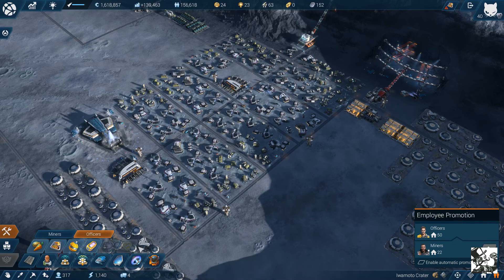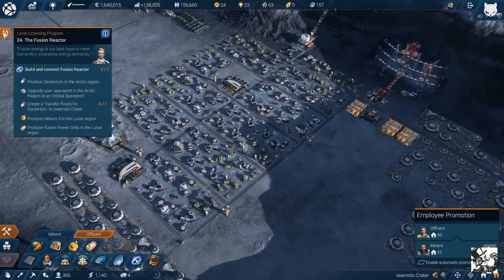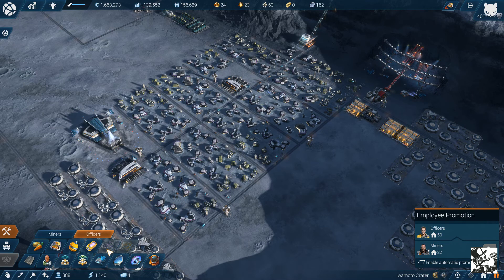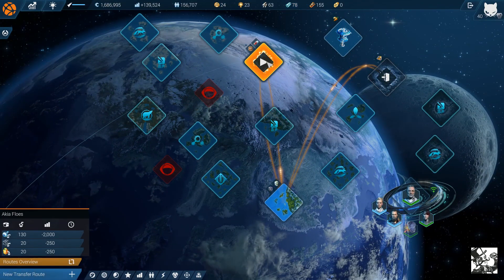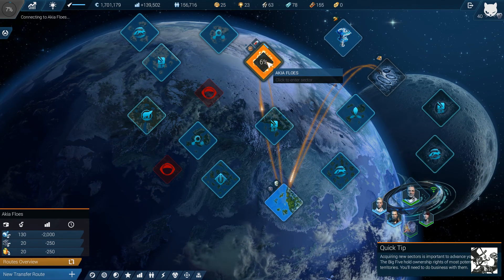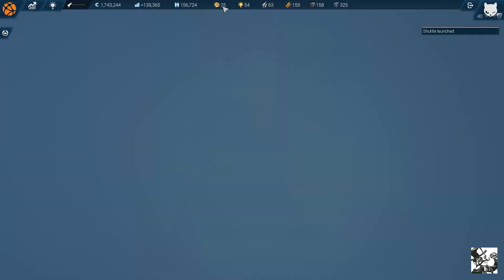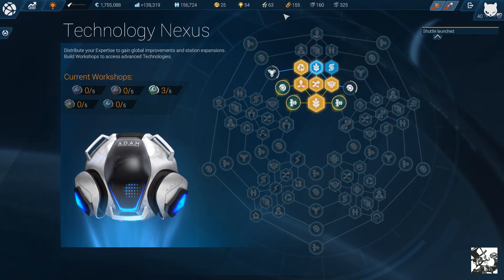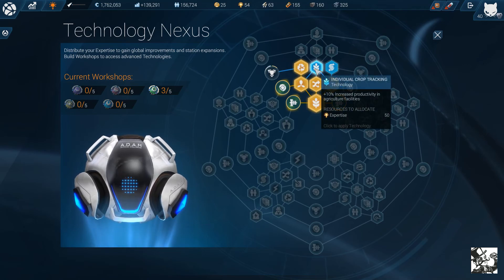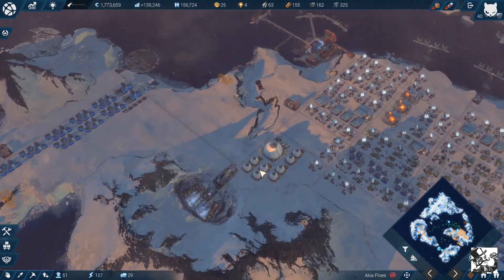Now we should be able to get anti-grav compensators — nope, we still don't. I find that very sad. We also need deuterium. Time to get back to AccuFlows and produce deuterium. Good thing we get that quite cheap. And apparently we got more expertise available — time to get 10% more of agricultural stuff.